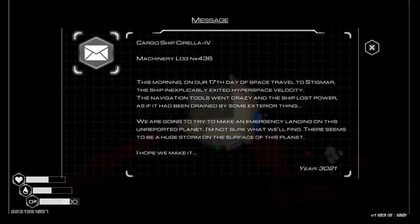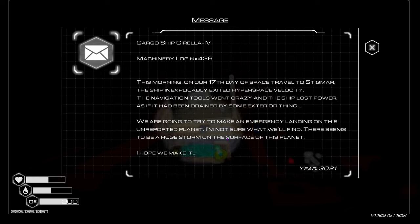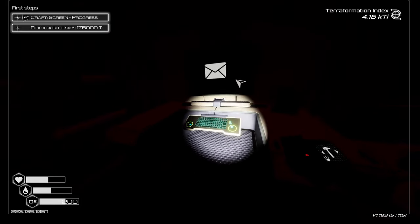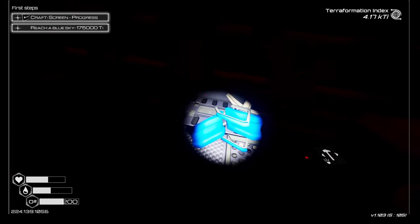'...inexplicably exited hyperspace velocity. The navigation tools went crazy and the ship lost power as if it had been drained by some exterior thing. We are going to try to make an emergency landing on this unreported planet. I'm not sure what we'll find — there seems to be a huge storm on the surface. I hope we make it.' I don't feel like that went well for you.